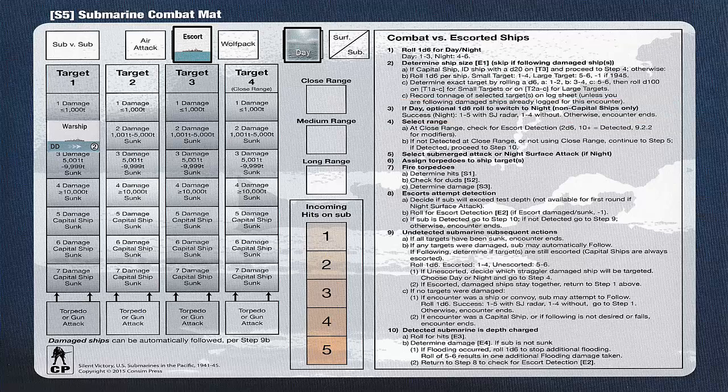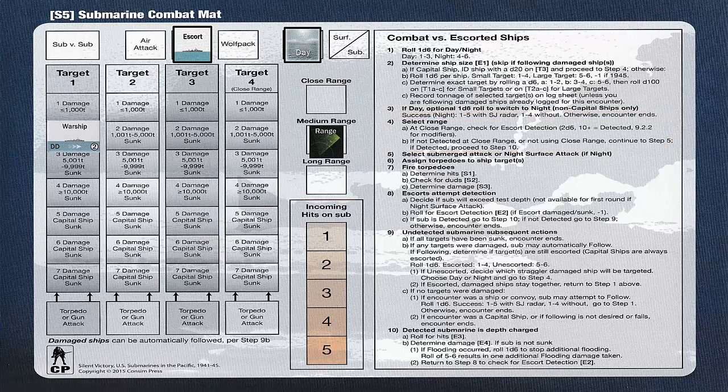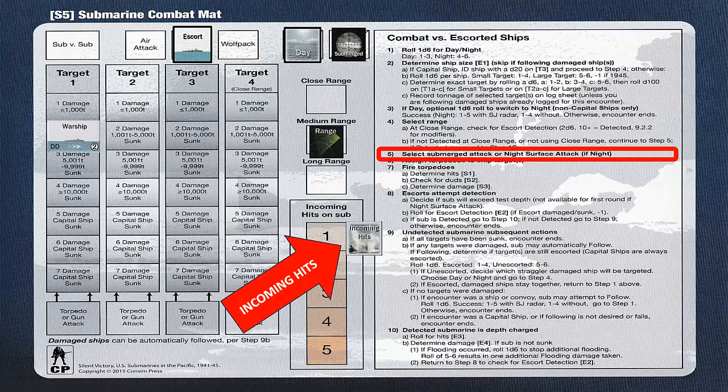Next, we select the range of our attack. At close range, we are subject to escort detection before we fire our torpedoes, rather than afterwards, and at long range we decrease our chances of hitting the target. So we elect to attack at medium range, and place the range marker in the medium range box. We also decide to attack submerged, since it is a day encounter, and place the submerged marker in the appropriate box. We place the incoming hits marker next to the incoming hits on sub column. We will use this if our submarine suffers any hits from the enemy.